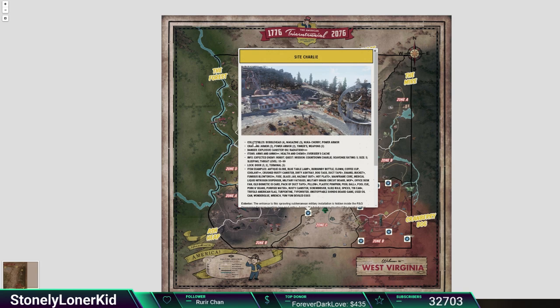If you do pause it and look at this, basically what you're seeing are possible collectibles — so it's got magazine spawns, bobblehead spawns, nuke cherry, power armor. This is the stuff you can craft. It's got an armor workbench, a power armor workbench, some tinkers, and weapons benches — so these actually have quite a few benches. It talks about some of the danger you can encounter, some of the item spawns, threat level, and here's the item spawns right here. So this is all possible stuff you can get.